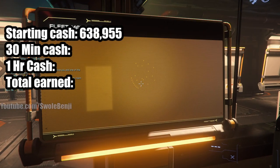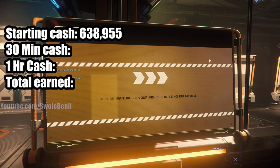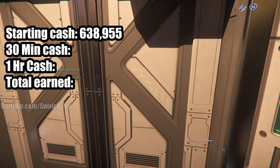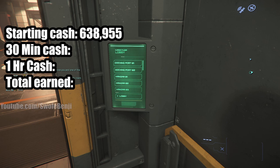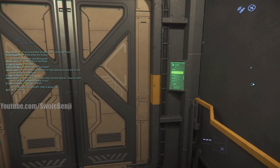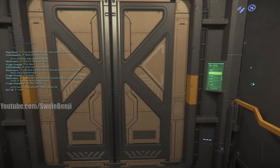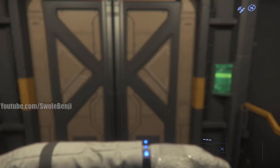Let's get the timer started - we're already about 24 seconds in. We're gonna summon the ship. The speed run has begun, and by the way, I'm going in naked - no armor, no weapons, just the undersuit and helmet. We're gonna check in at about 30 minutes to see how much money we've made, and then at the one hour mark.